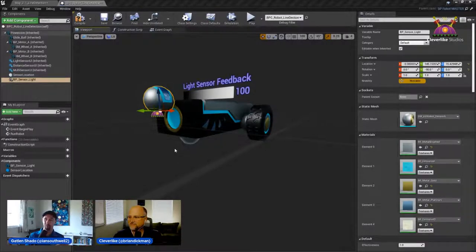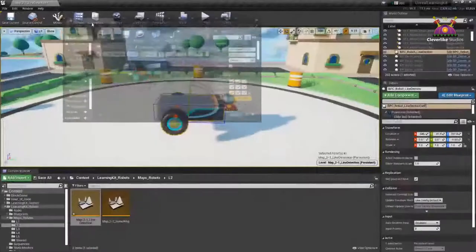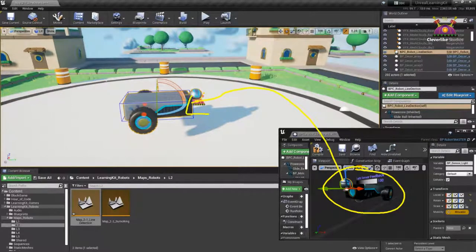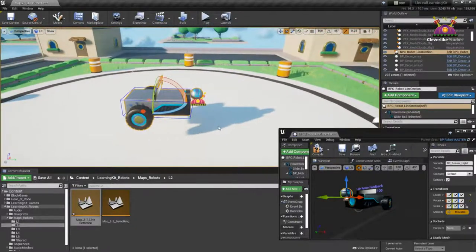If you're finding it difficult to move this around in 3D space, take note of the numbers up in the top right where it says Location, Rotation, and Scale. You can just type those numbers in to get it in the same location. The important thing with these sensors is that it's a reflected light sensor. In the real world, if it's too far away, the light gets diffused and you don't get much of a reading — you really want the light beam to hit a surface and reflect back into the sensor.